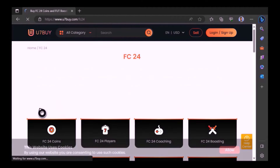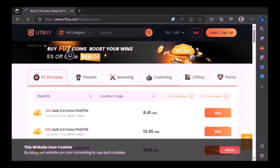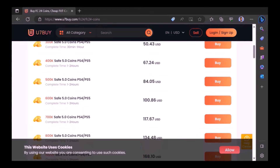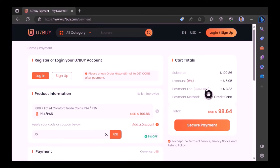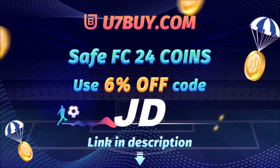Want to use icons and elevate your experience on EAFC 24? Check out use7buy — it's the only place JD Gaming uses to buy his FC coins. Type in JD for a cheeky 6% off. Link in the description.